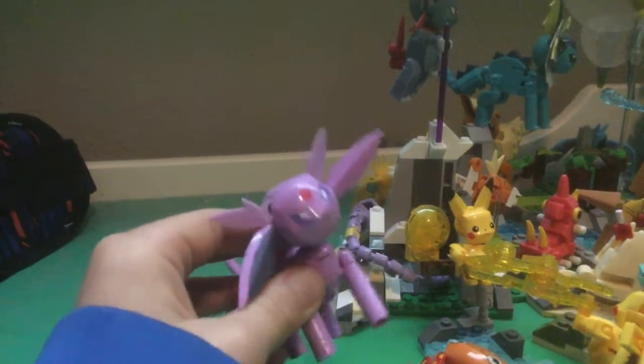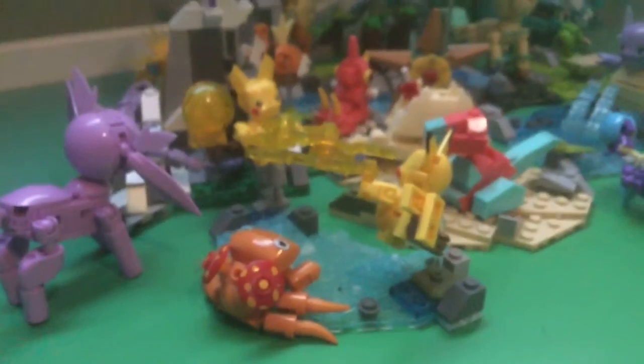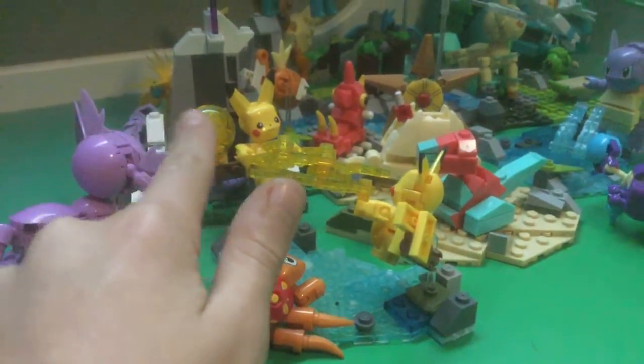Let's start off over here. We got one of Eevee's evolutions — I forgot the name of this one, comment down below what this one is. Then we got two Pikachus dueling it out while a Krabby is watching them. We got this Pikachu with a lightning bolt, and this Pikachu with a lightning ball on his tail. And then we got an Ekans over here, looking at the Volteon, which we'll get to in a minute.